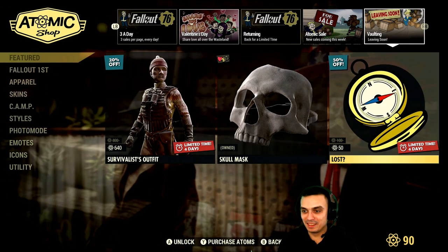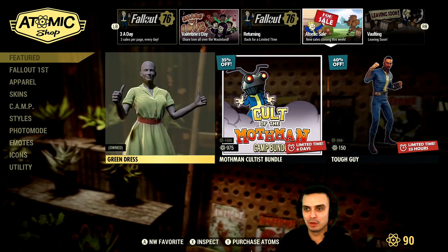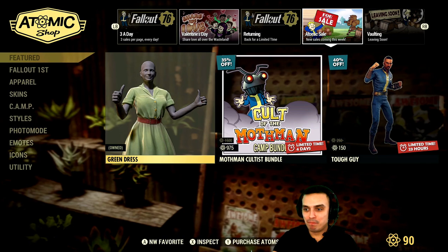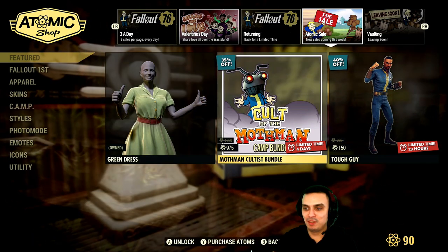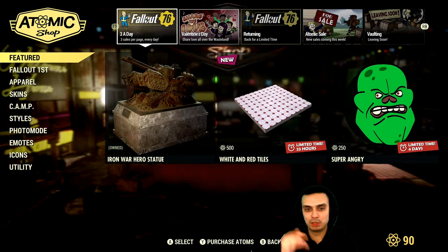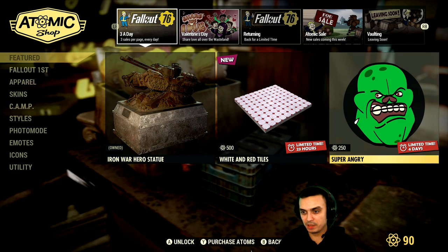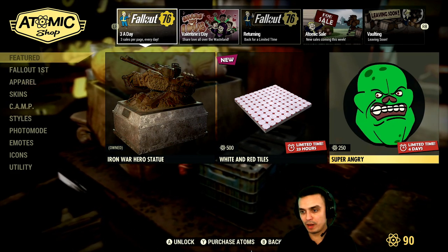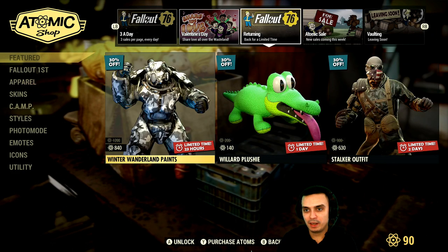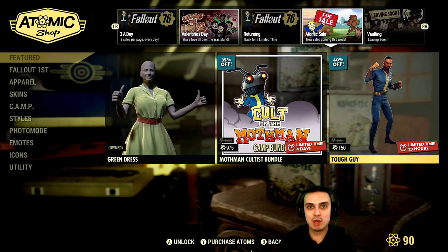I just double-checked just in case so I haven't missed anything with the patch notes, and it is the Super Angry emote, the Stalker outfit, and the Top Guy pose — those are the three items.